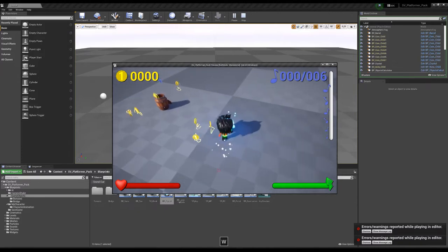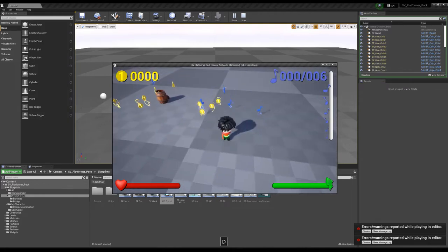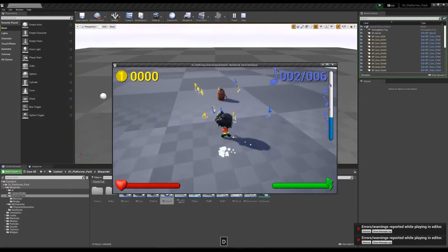Opening the box gives only three coins, and the crystal gives five knots. You can pick up everything.